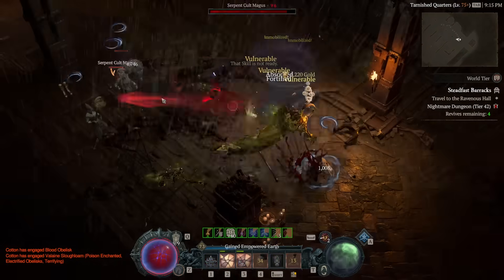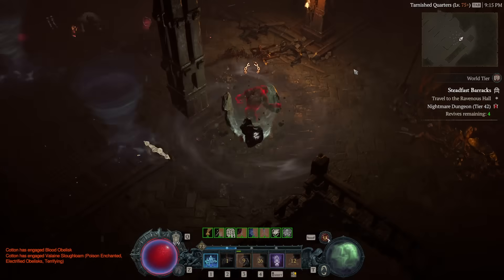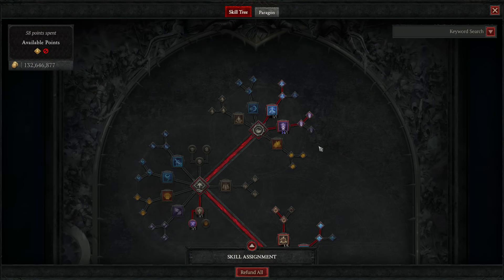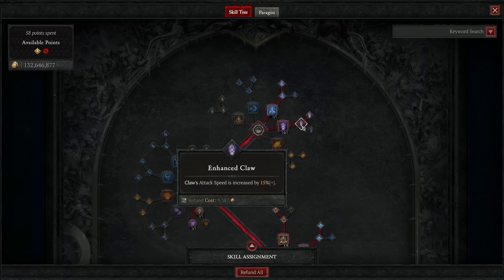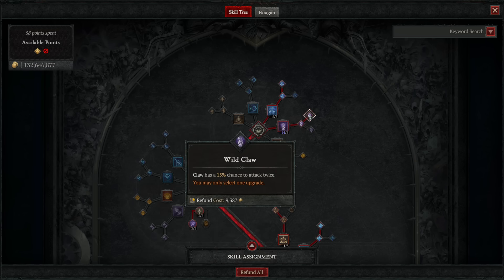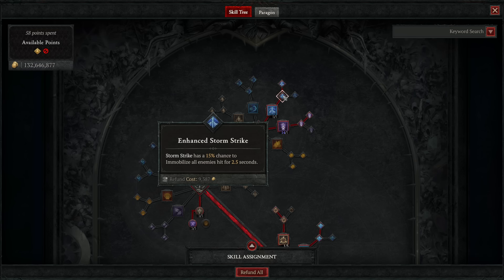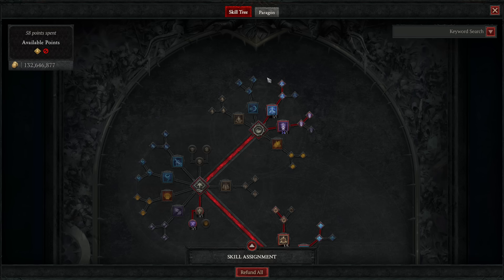We're going to dive into all the skill points for this and where we put them, the legendaries and uniques within the build, the spirit boons of choice, our vampiric powers, our paragon board setup, and then any tips I have for anyone new to playing this style of build. Starting off with skill points, we are going hard on ranks of two basic skills. Claw is the one that you'll be actually casting the most — max out its ranks, and grab Enhanced Claw for bonus attack speed on this skill, and Wildclaw for a 15% chance for Claw to attack twice when you cast it. Because this build hinges around the Great Staff of the Crone unique, we also take full ranks in Stormstrike, as well as Enhanced Stormstrike for immobilized chance, and Fierce Stormstrike for a vulnerable application chance which is quite high. With this, every time that you cast Claw, it will also cast Stormstrike with all these bonus effects and bonus damage on it too, not to mention the bonus attack speed on Claw itself and the double strike chance.